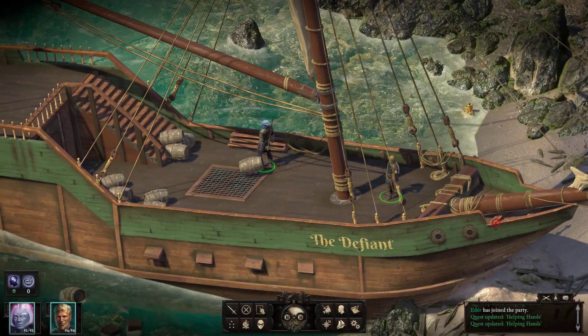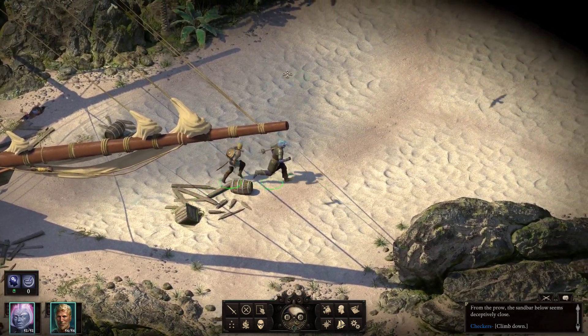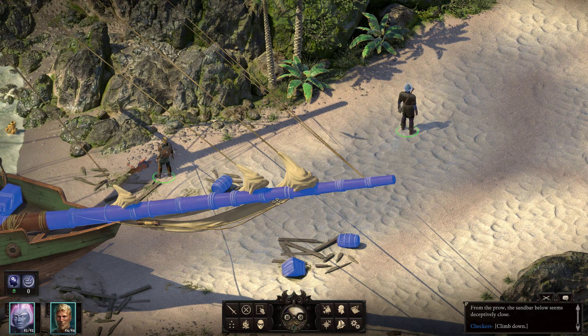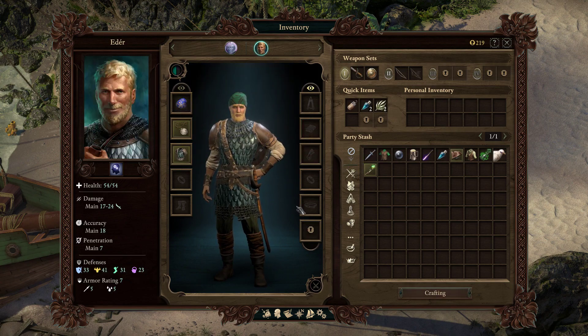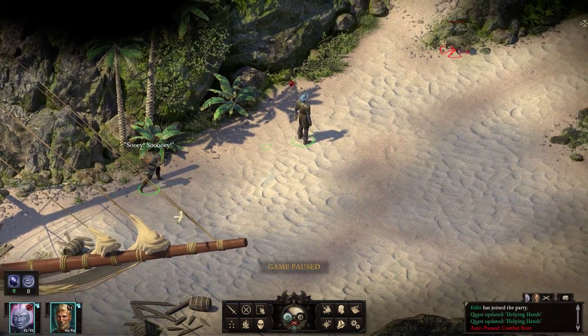I don't think we can go anywhere else, but we can use this as the way down. From the prow, the sandbar below seems deceptively close — climb down. And there we are. Oh, there's our little translucent space pig. And another body, which has leather armor and a Principi hat — or a very colorful egg, one of the two. Now I can't wear a hat, but you would look dashing. I'm disappointed it's not that shade of blue. Anyway, you're very swashbucklingly buckled. Grabbing everyone one more time.